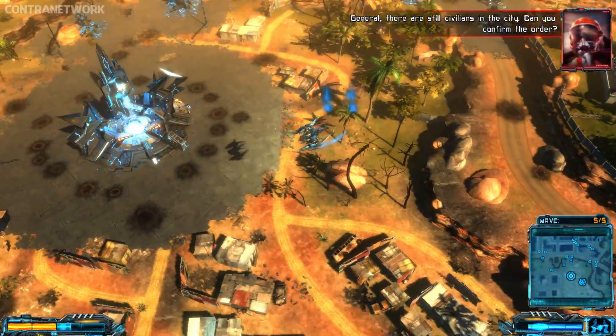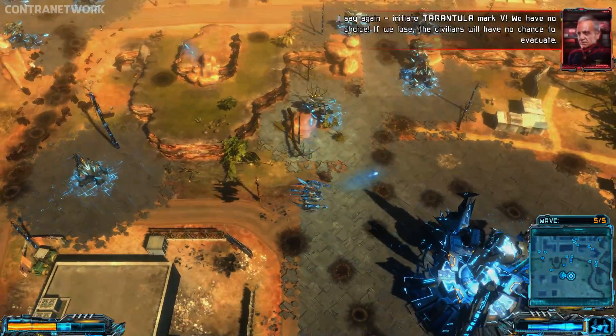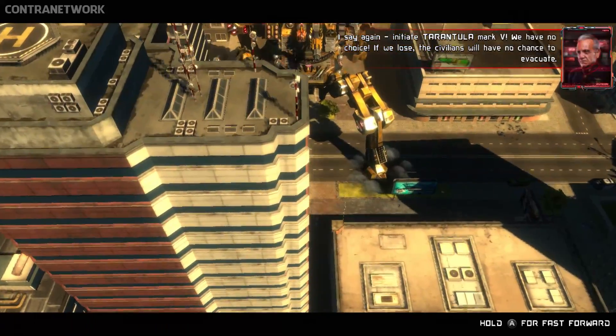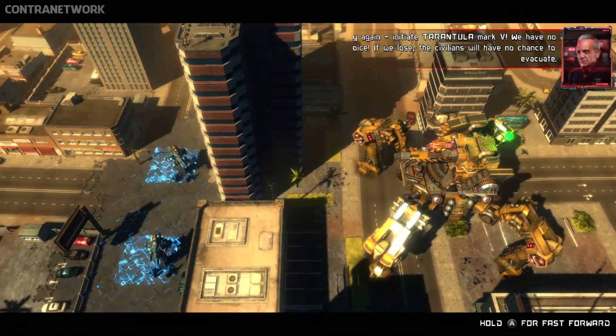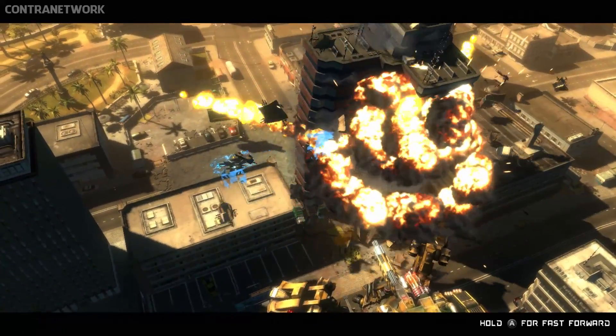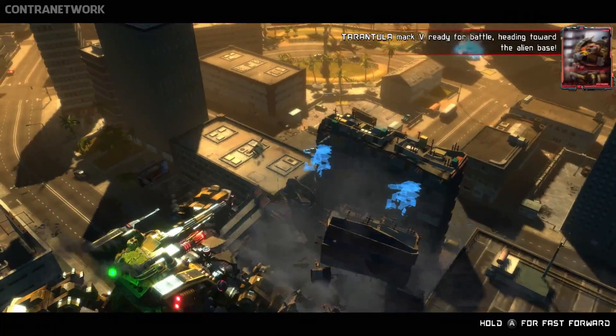General, there are still civilians in the city. Can you confirm the order? I say again — initiate Tarantula Mark 5. We have no choice. If we lose, the civilians will have no chance to evacuate. Tarantula Mark 5 ready for battle, heading towards the alien base.